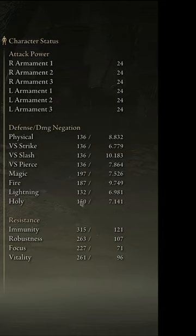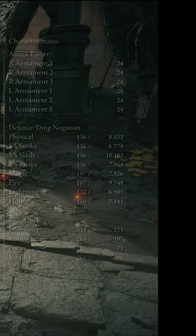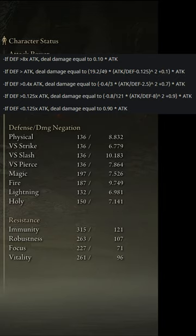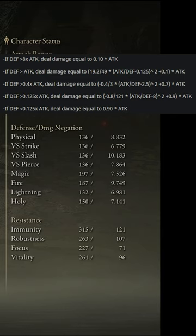This side is called defense. These numbers here are affected by the way that you level your stats. You'll notice my character is predominantly magic defense because this is an intelligence-based character. How do these numbers work? They are plugged into this calculation.